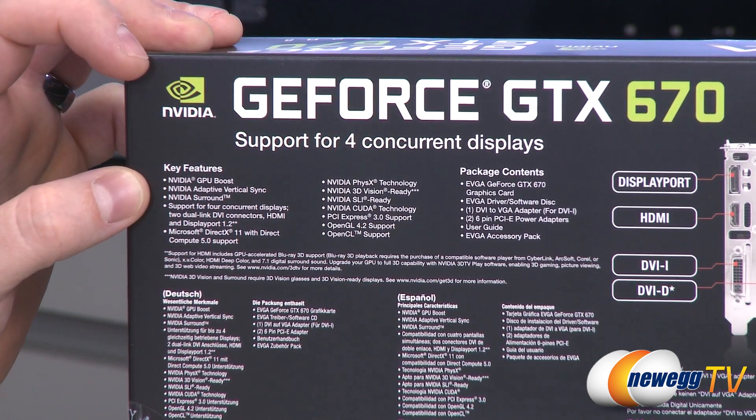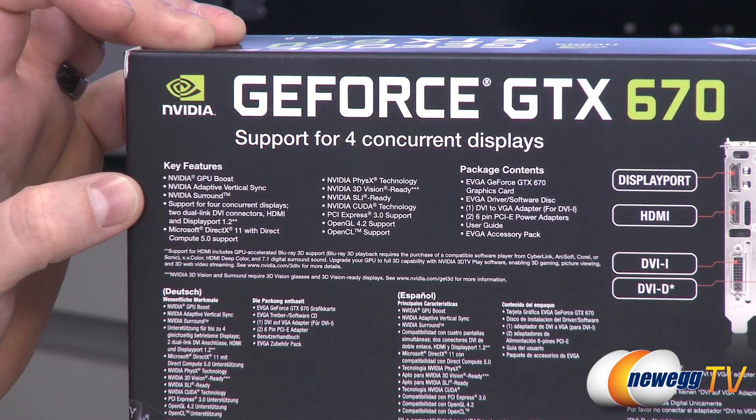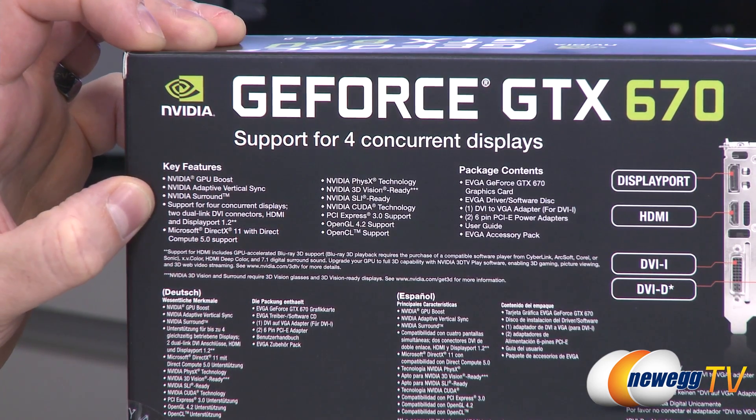You get Adaptive V-Sync, which is a pretty cool feature. If you're familiar with V-Sync, it does its best to match the refresh rate of your display — usually 60 Hz. However, if you dip below 60 frames per second, your game will try to run at a multiple of 60, so it will drop from 60 to 30. Adaptive V-Sync turns on V-Sync when your frame rates are above 60 so you don't get tearing. And if it drops below 60, it will turn off V-Sync, so you'll still get good frame rates without that big dip.